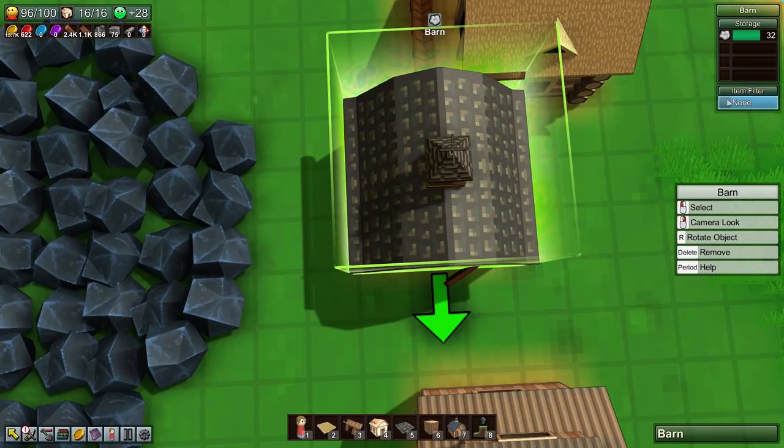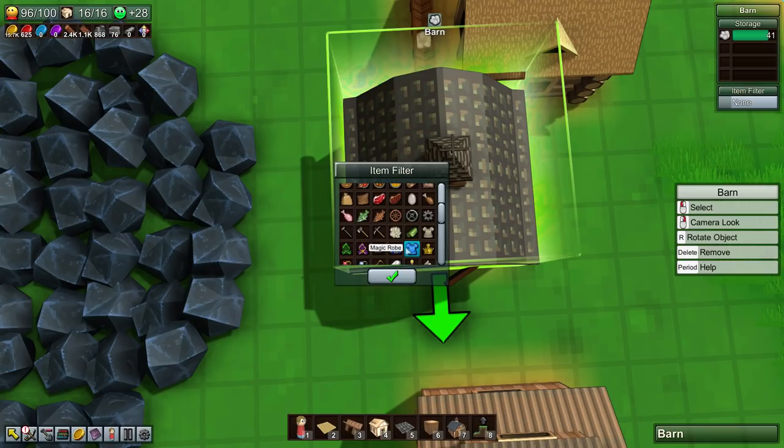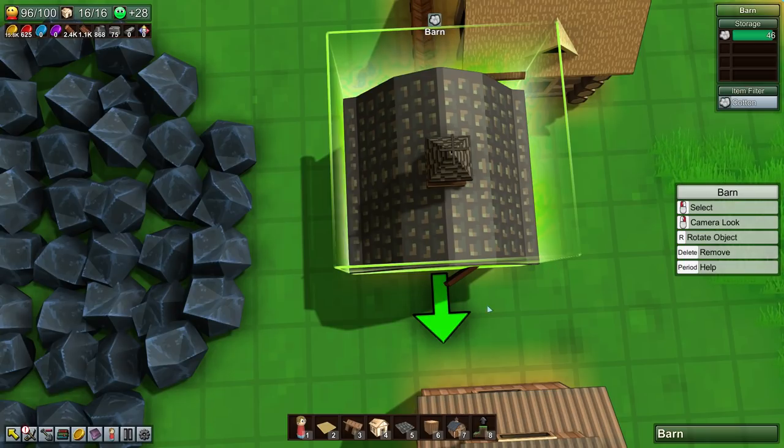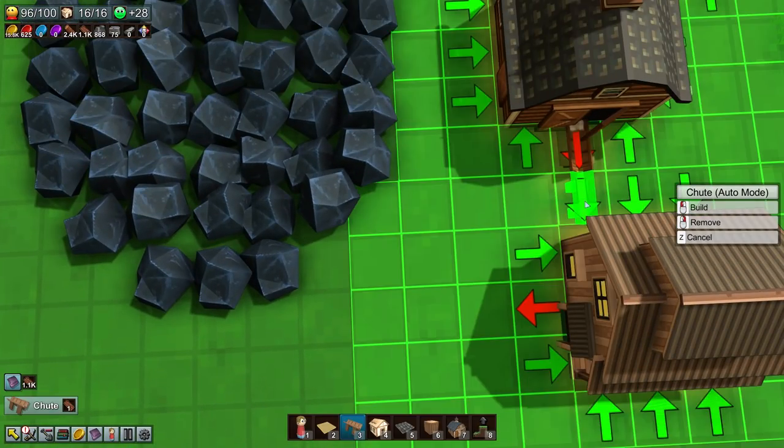We actually want to filter it to cotton as well if we get the chance. Where's the cotton? That's wool - if we place a wool filter nothing will be able to go in, which is not what we want. Let's get a cotton filter - beautiful!